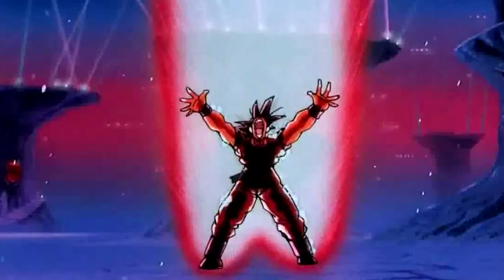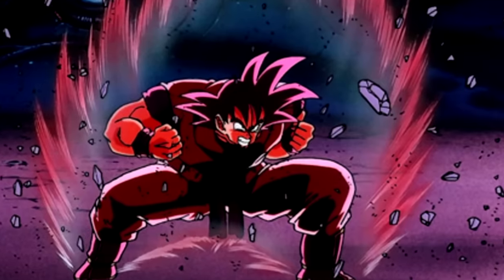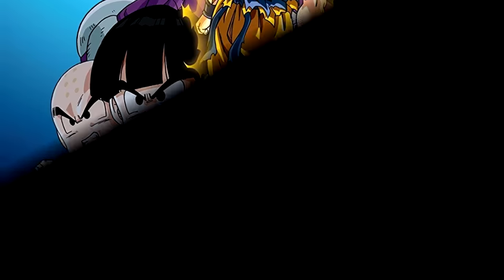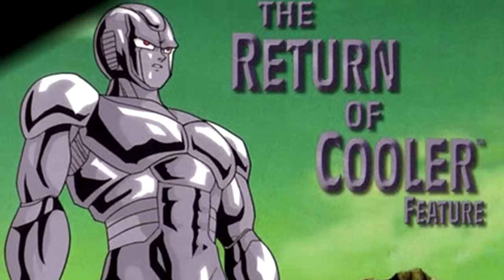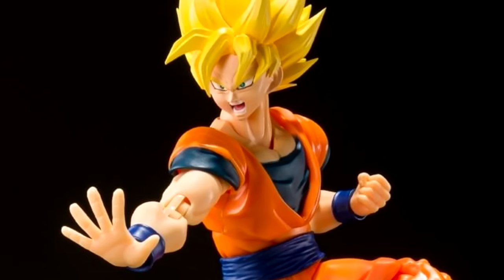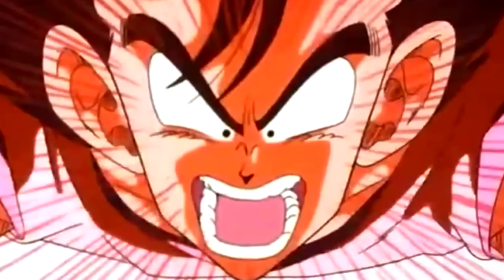Kaioken is used in Dragon Ball Z: The World's Strongest — Goku uses it to free himself after being frozen, follows up with times three against Dr. Willow's giant robotic body, then a times four Kamehameha similar to Goku vs. Vegeta. It's used in the Tree of Might where Goku spams Kaioken to defeat all of Turles' henchmen. In Cooler's Revenge and Return of Cooler, Kaioken proves far too feeble against Cooler and Super Saiyan is needed. This would be the last film where Goku utilizes the Kaioken to battle the main villain. It's easy to notice when the Kaioken started being pushed aside and Super Saiyan took position as the flagship power-up.